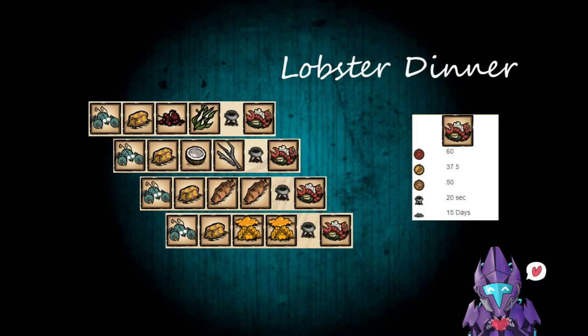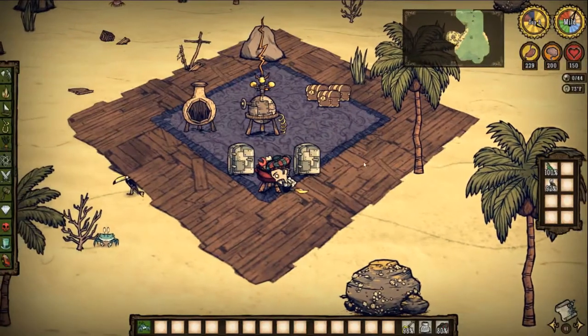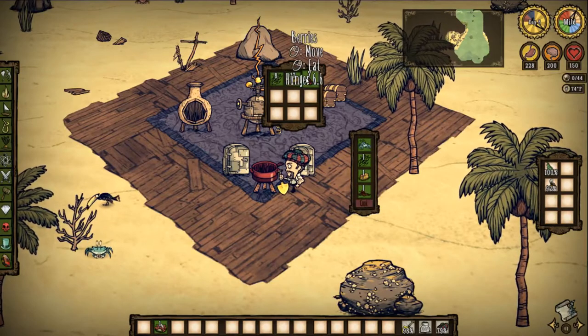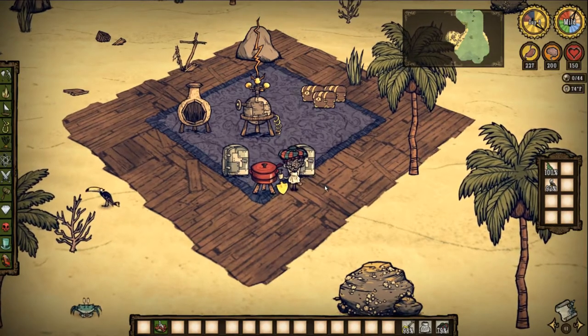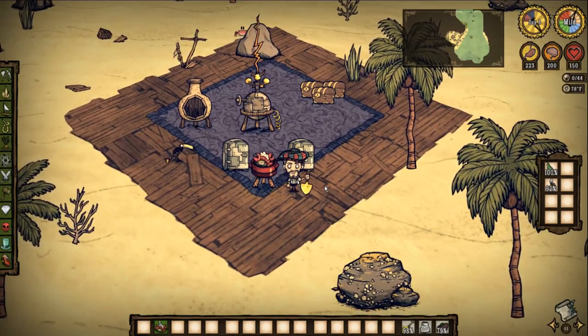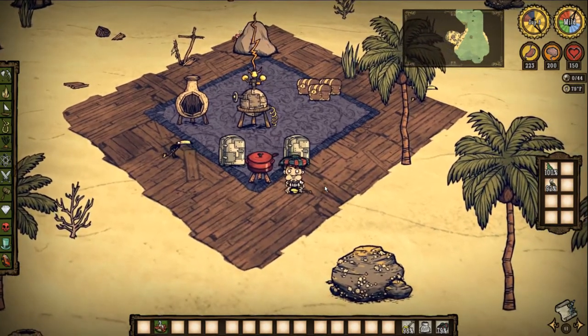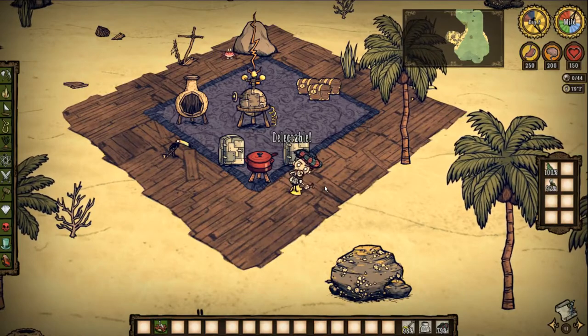Speaking of lobsters — Lobster Dinner. 60 health, 37.5 hunger, 50 mega sanity, 20 seconds in a Crock-Pot, 15 days to rot. This one's great. You need that live lobster, go smacking those butterflies and get butter, then add 2 filler to get rid of anything you don't want in your base. Amazing meal — it's one of those late-game meals like waffles. Fantastic if you actually find all the ingredients.